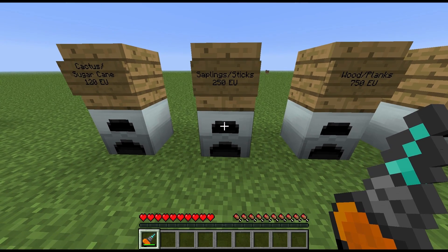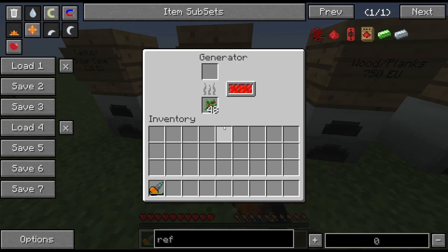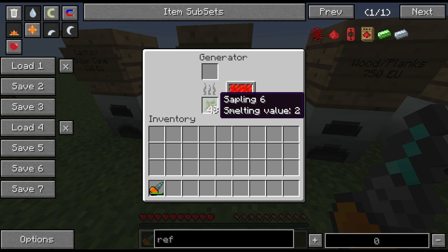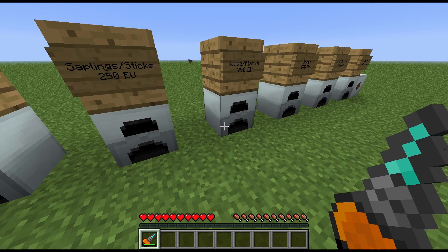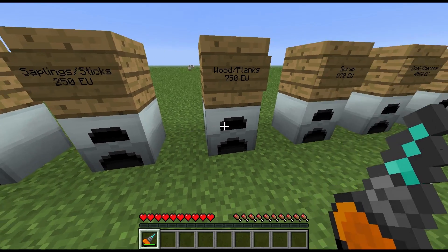Saplings and sticks produce 250 EU. As you can see, I put a full stack in there — about a quarter of a stack has gone to fill up that 4000 EU internal storage buffer.